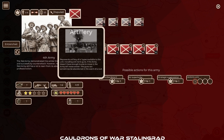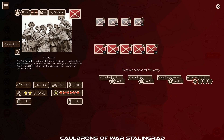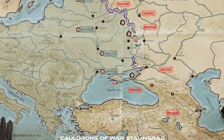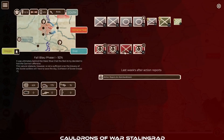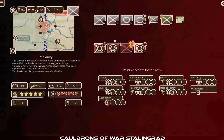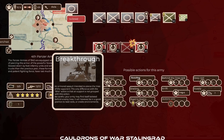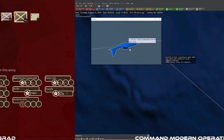Cauldrons of War: Stalingrad is a turn-based strategic war game set in World War II that lets you play as the USSR or the Axis forces in major operations from May to November 1942. The game offers a fast-paced but challenging gameplay experience with a unique front-focus and unit control system that sets it apart from other war games.